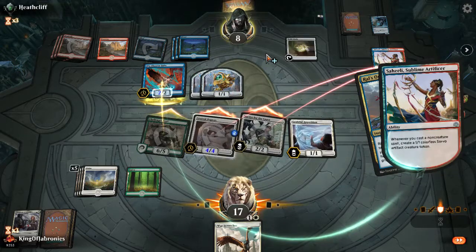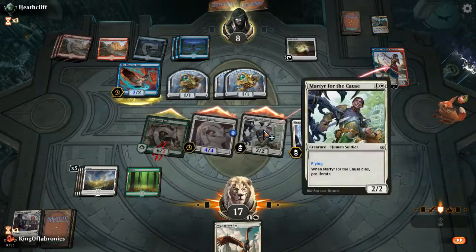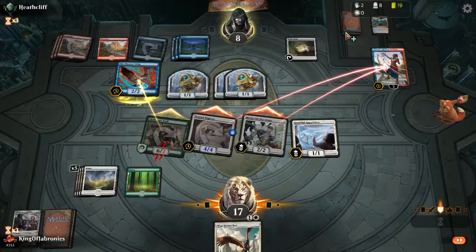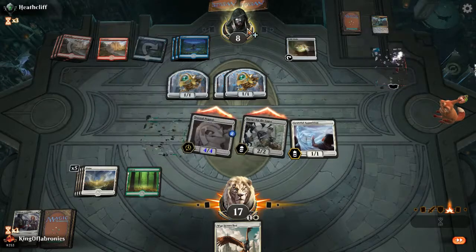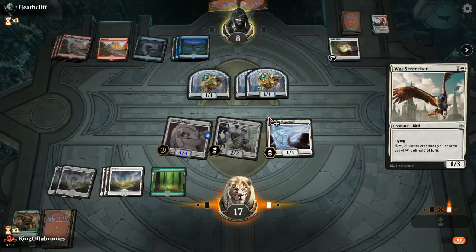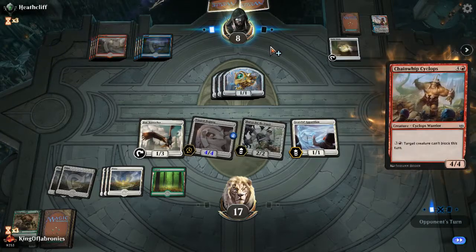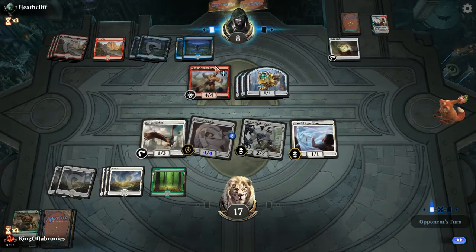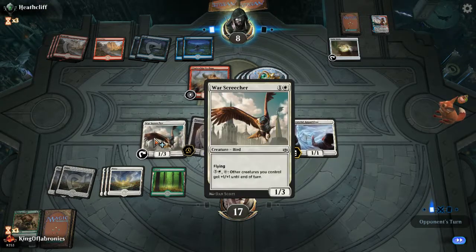Now I've given the creature flying, it can be an evasive threat. War Screecher is excellent — I can attack with everything and then pump it. I can also grow with proliferate. What would wipe me out is a board wipe like Time Wipe or Widespread Brutality. I should have lethal next turn, so I'm going to attack with these three and prepare to pump the Screecher for a little more damage. Definitely not blocking here. Another Grateful Apparition from the draw — I think I'm just going to attack with everything. It's lethal anyway so I don't care about the pump. He could have life gain but not really in red-blue. I can just play another Grateful Apparition. This should be game over after this — I just take seven, I don't think he can kill me from seven.